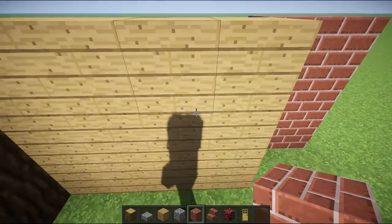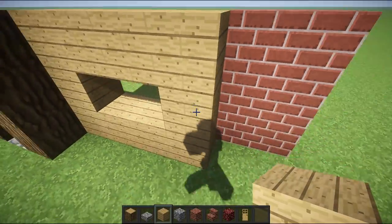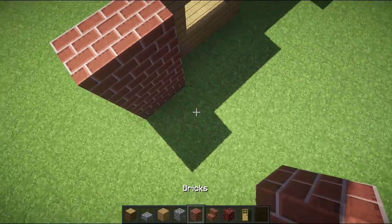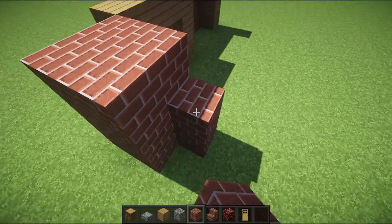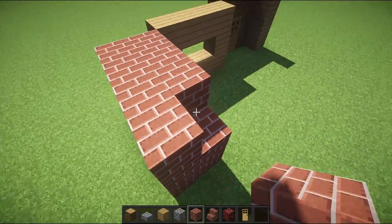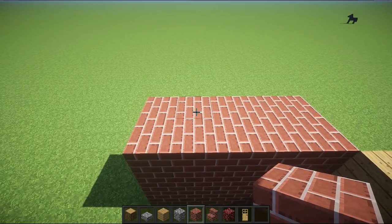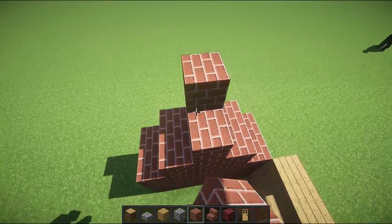You want to bust out those two blocks and then build a little wall going five blocks — one, two, three, four, five.